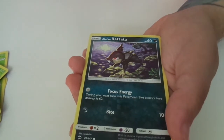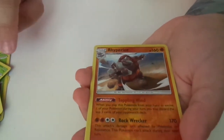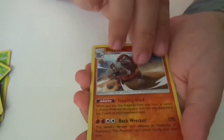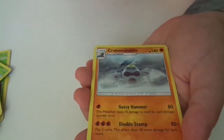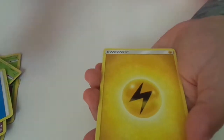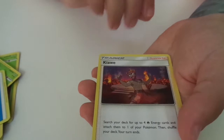Alolan Raichu — shiny. Wow, that one's cool. Energy. That one. Next one.